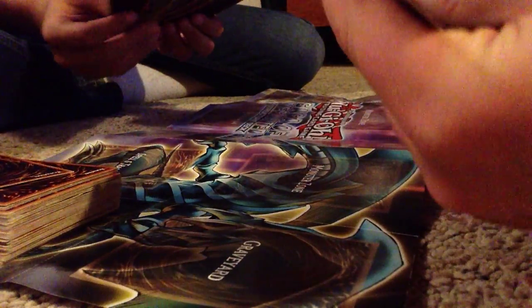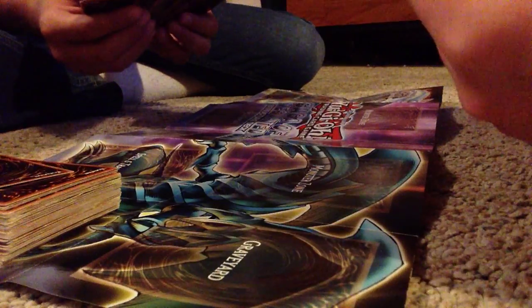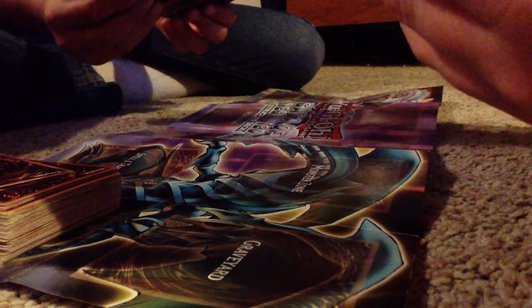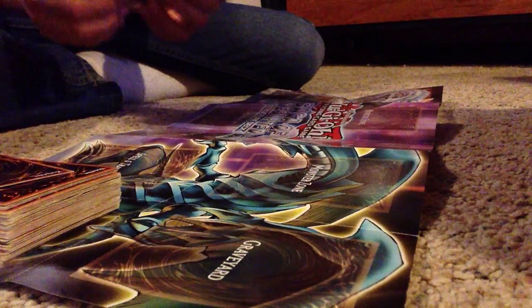You have to teach me how to do this. The green are spell cards. Yeah, I can tell. The purple are trap and they even say it. I don't have a purple. That's a spell card. I know.